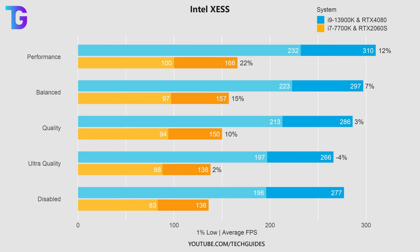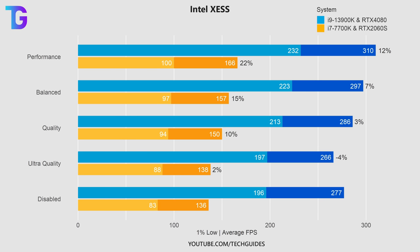Starting off with Intel XeSS, you can see the performance of the different presets on screen. The blue bars are for my primary system, the orange bars for the secondary system, with dark colors showing average FPS and light colors showing 1% lows. The performance boost with Intel XeSS is more pronounced on a system which is more CPU bound, such as my secondary system, whereas performance improvements on my primary GPU-bound system are much less pronounced.